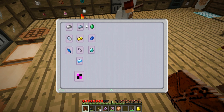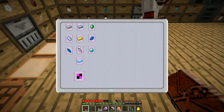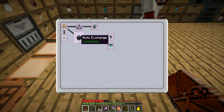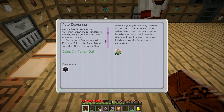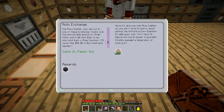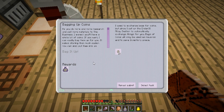Chapter three — 50 vouchers. This is all vouchers. We have to bag up the coins and trade them in chapter two. The quest says: as you do more research you can sell more materials to the business. If you want, I can bag up your coins — it makes storing them much easier. You can also use the Ender IO SAG mail to automatically bag them. It wants 50 coins — claim reward. I got a bag of coins!